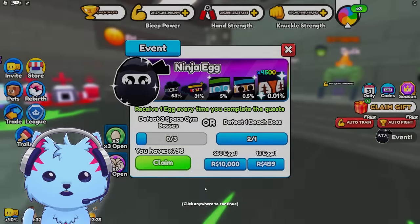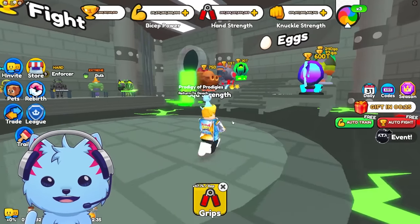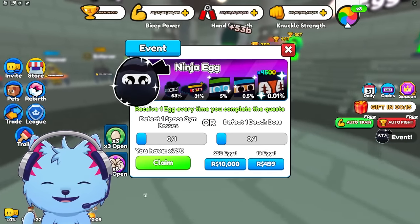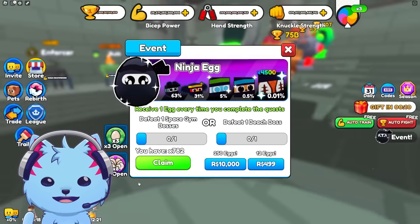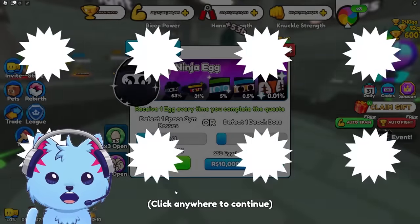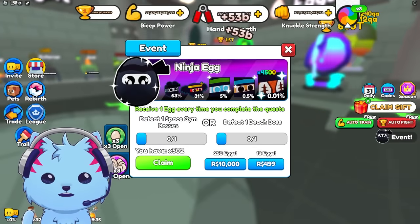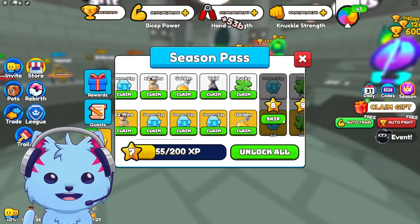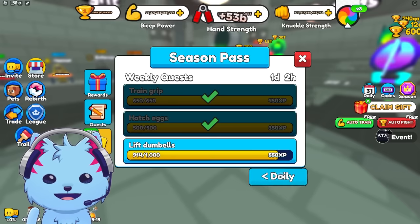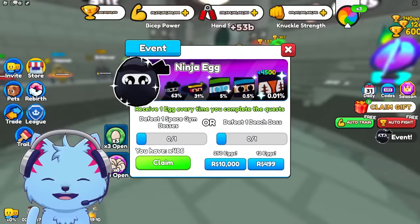I'm back in a private server — hopefully less laggy. Auto-training my hands while I do this. The UI is working again! Hatching more eggs — nothing so far. We need one omega, come on! We're almost through half of them. Oh wait — they have a battle pass! I completely forgot. We'll check that out afterwards, gotta hatch these first.